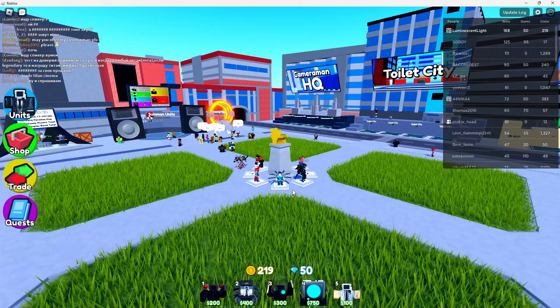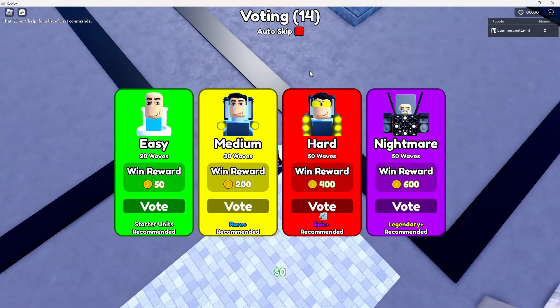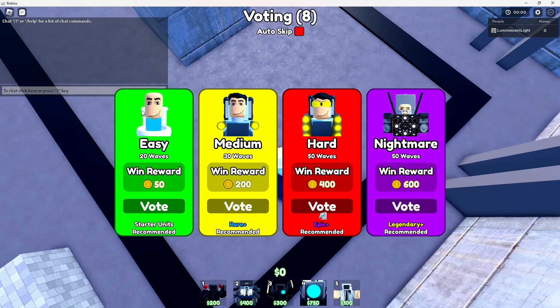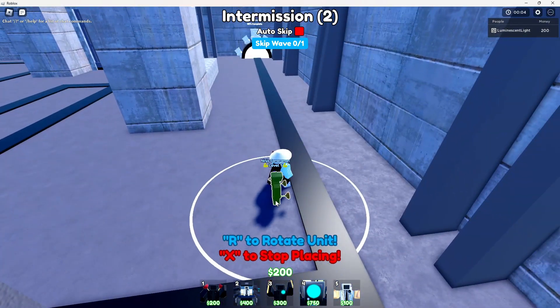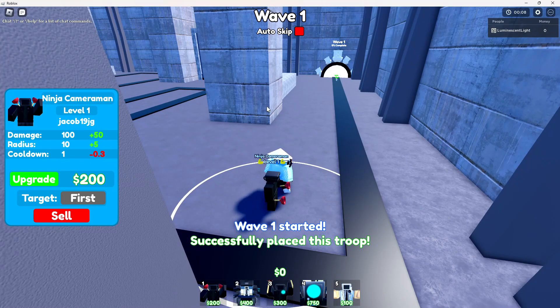Let's see how we do — our Cameraman HQ. Let's pick hard. There we go, I picked hard. Got the boss face — my boy's widened out. Then we have this beard boy. Picked hard, which has the lasers. Very scary. I'm gonna go place my Ninja right here, just cause I think that's the best starting spot, in my opinion.